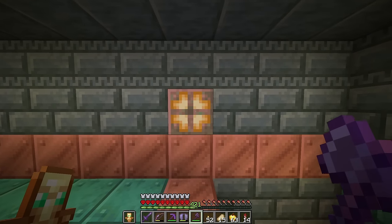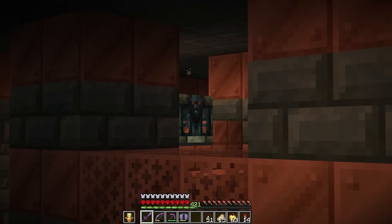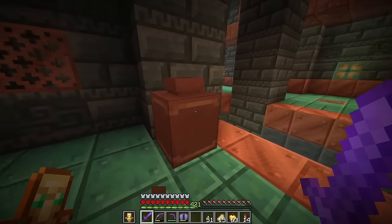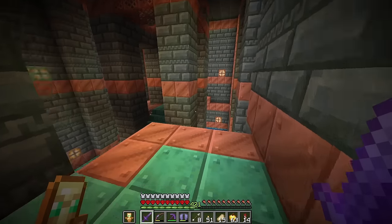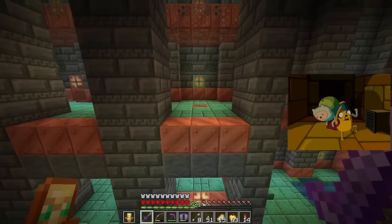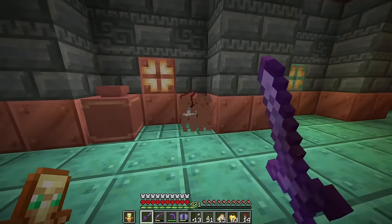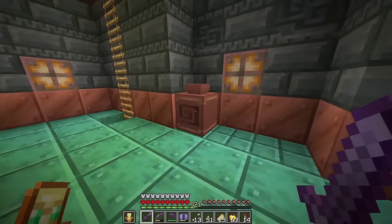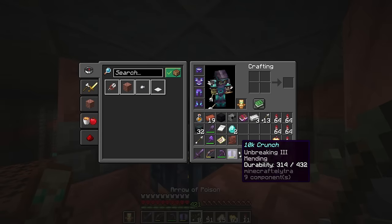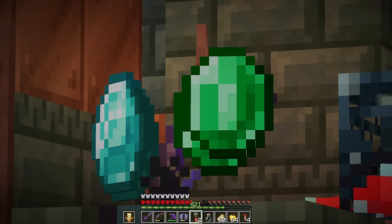Found a brand new area with another vault up ahead. Got a decorated pot here - let's see what we got. Silverfish - your worst nightmare! I'm supposed to just break these pots, right? Oh, diamonds! And a shard! Got diamonds and arrows. We got two shards!